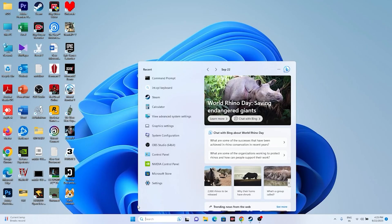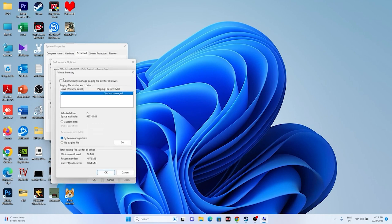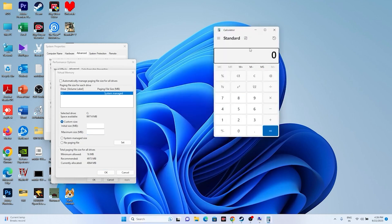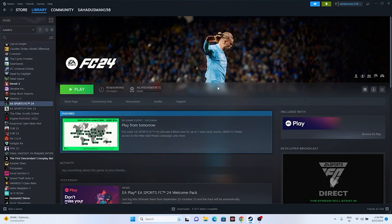Next, increase the virtual memory. Search for 'View advanced system settings', go to the Advanced tab, click Settings under Performance, go to Advanced again, then click Change. Uncheck automatic management. Select the drive where the game is installed, choose Custom Size. Set the initial size to 1.5x your total RAM in MB (e.g., 32 GB × 1024 × 1.5 = 49,152 MB) and the maximum size to 3x your total RAM (e.g., 32 GB × 1024 × 3 = 98,304 MB). Click OK and try launching the game.